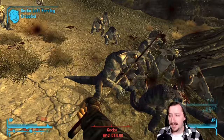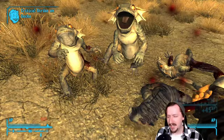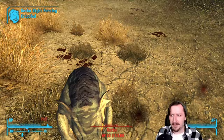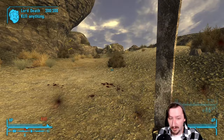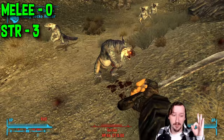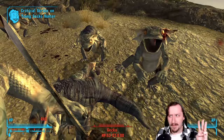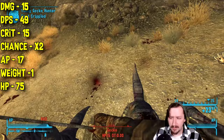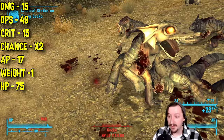Next, let's talk about the unique versions, starting with the broad machete. It looks a lot better than the regular machete — kind of like a bolo machete, which is pretty cool. You get it at the very start of the game if you have the Tribal Pack DLC, along with some throwing spears and venom you can apply to it for damage over time. It has different stat requirements: zero melee weapons skill required and 3 strength. It does 15 damage per hit, 49 DPS, and has a 2x crit modifier, which is really good.